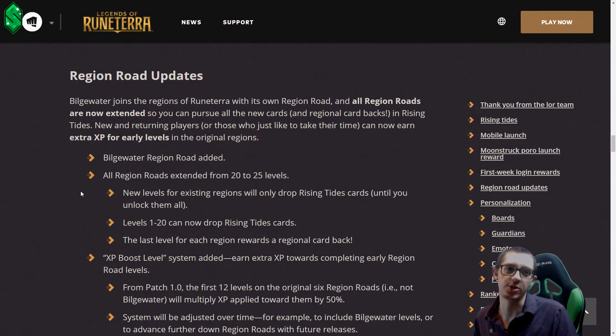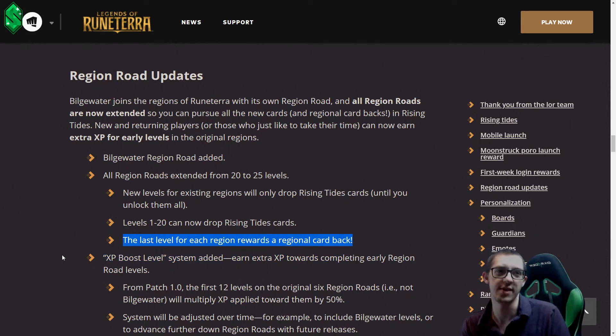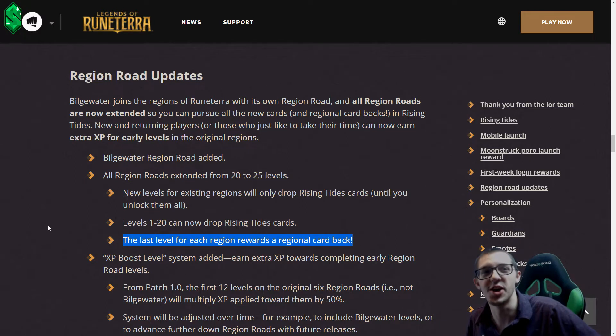They've added five levels to all the regions, so if you finished all your region roads, the five additional levels have some powerful chest rewards for shards. They also have a card back — if you hit level 25 you get a regional card back; the last level for each region is a regional card back. That's really cool. Now you can have your card back that synergizes with your board and all your theme.